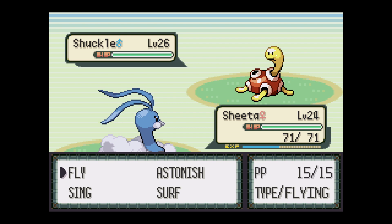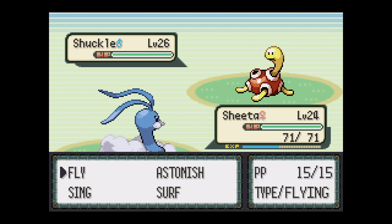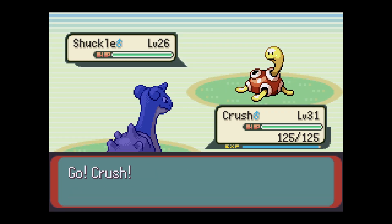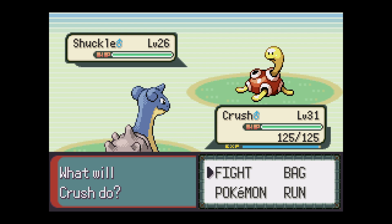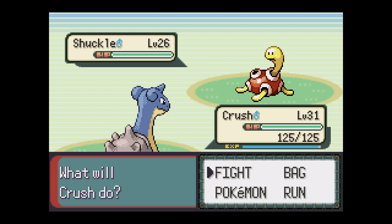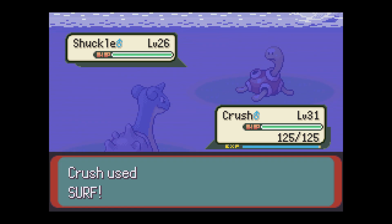Being Bug and Rock in this generation he would be weak to Water, Rock, and Steel. I have one of those things. I'm going to switch over to Crush. Wait, does he not have any attacks? He's got Wrap. Okay, he honestly only learns about seven moves in this generation. I'm just going to Surf him until he goes down.